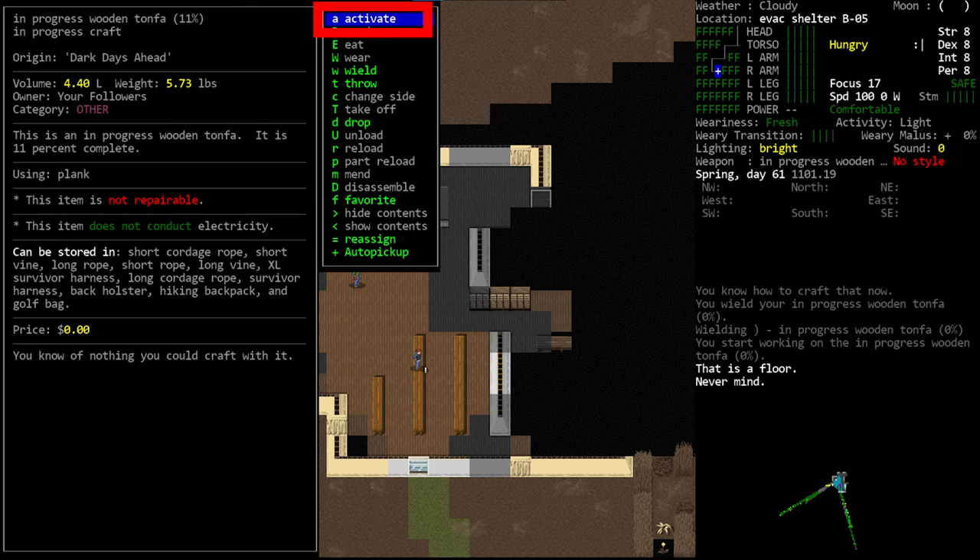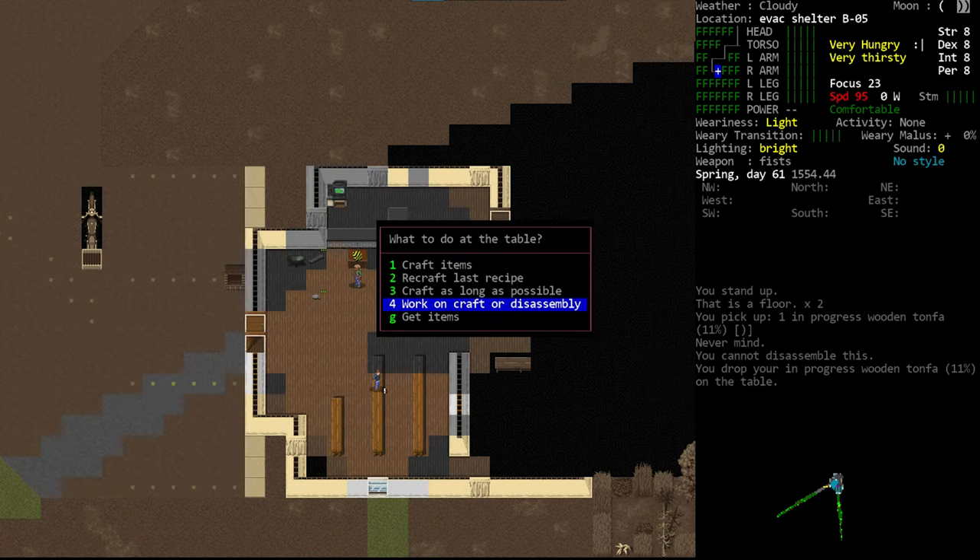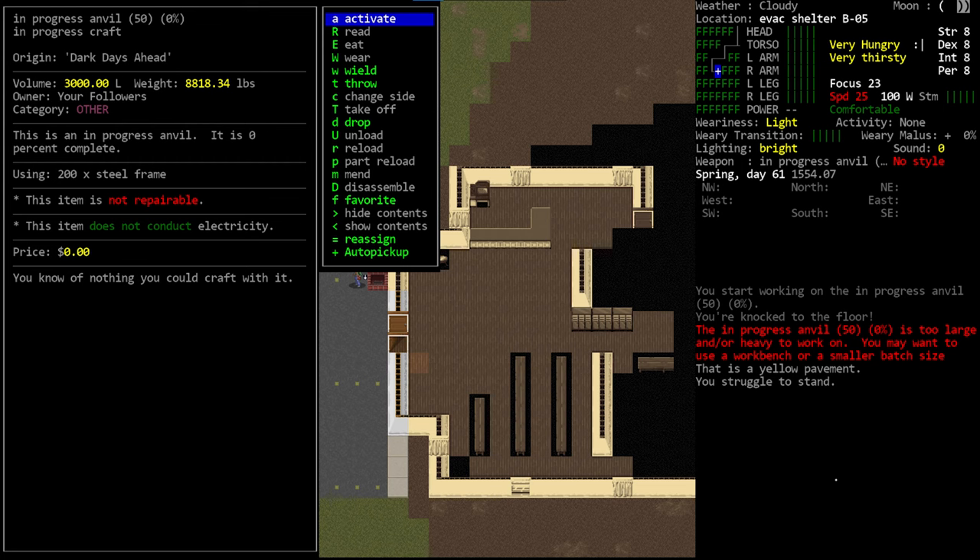To resume a craft, wield the partially crafted item and activate it with the lowercase A key, or drag it to a suitable surface and resume by examining that surface with the lowercase E key. This is relevant because crafting speed is affected by proficiencies, but also by the surface you're working on — tables and workbenches provide bonuses over crafting on the ground.